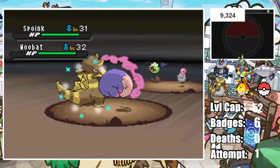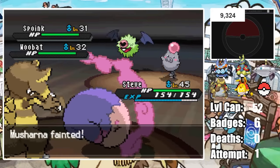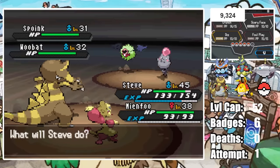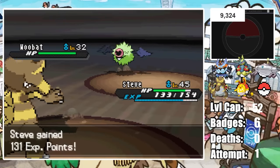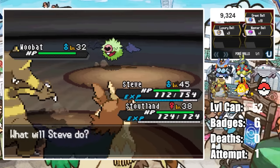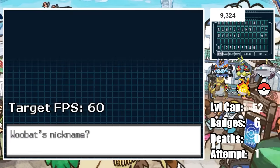Shiny Woobat! I was kind of hoping for a Shiny Spoink, but that's awesome. Things get scary during the catch as Woobat has Double-Edge and I'm panicking about it killing itself. After a failed Net Ball and Great Ball I end up throwing the Master Ball because I don't want it to die. Since we used the Master Ball, I named Woobat Master and he joins the team.